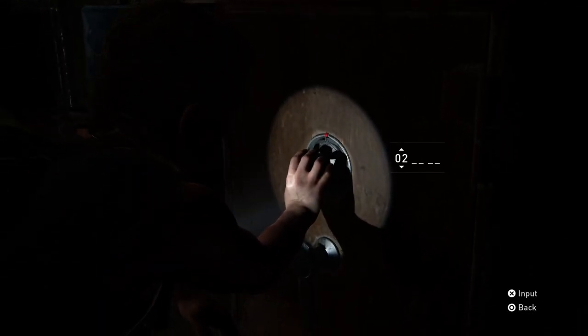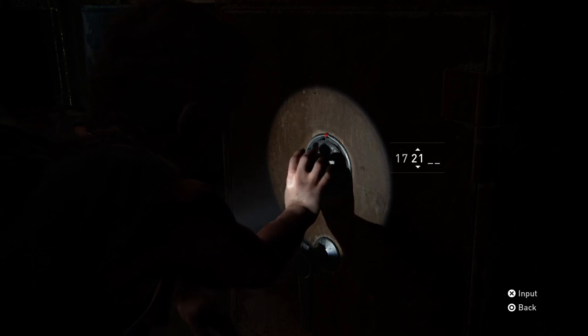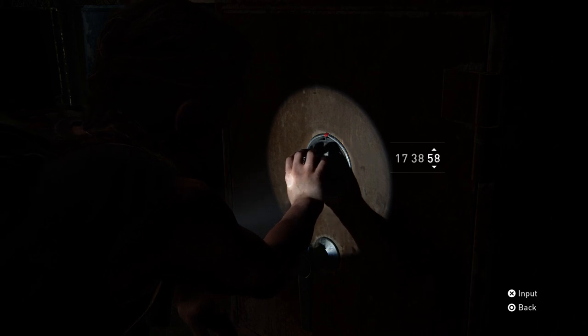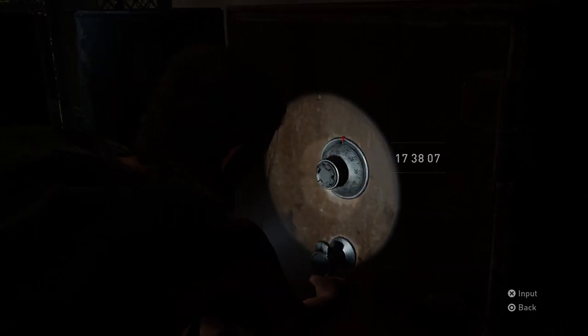The combination for the safe is as follows: 17 on the first one. Don't worry, I am going to show you how you get the combination straight after this — this is just for the people who want quick in quick out. 38 on the second, and the third one is 07. So 17, 38, 07 is the code for this safe.